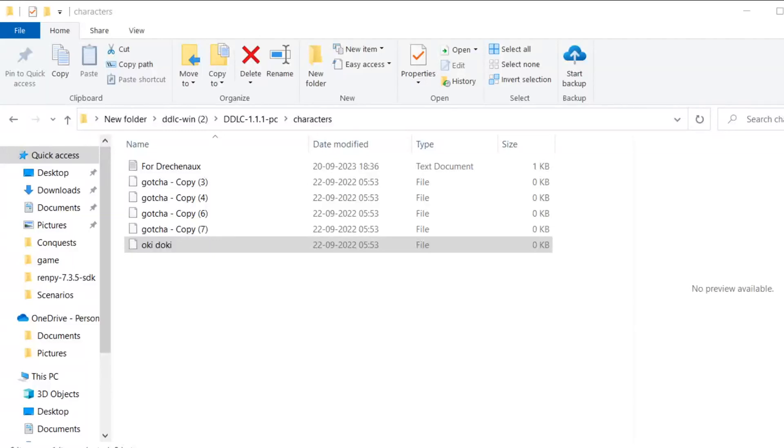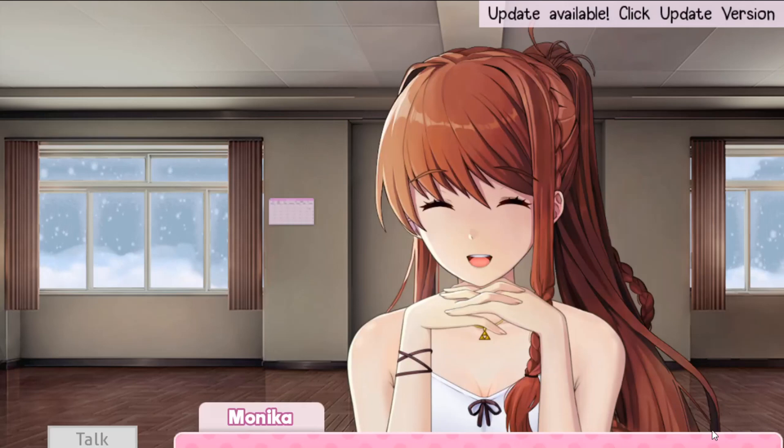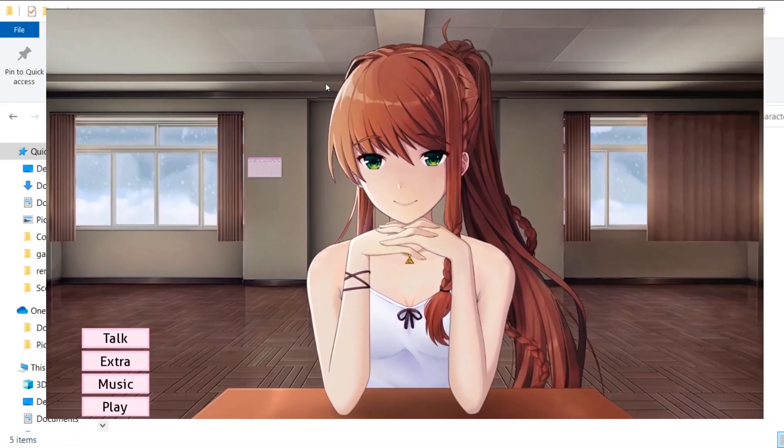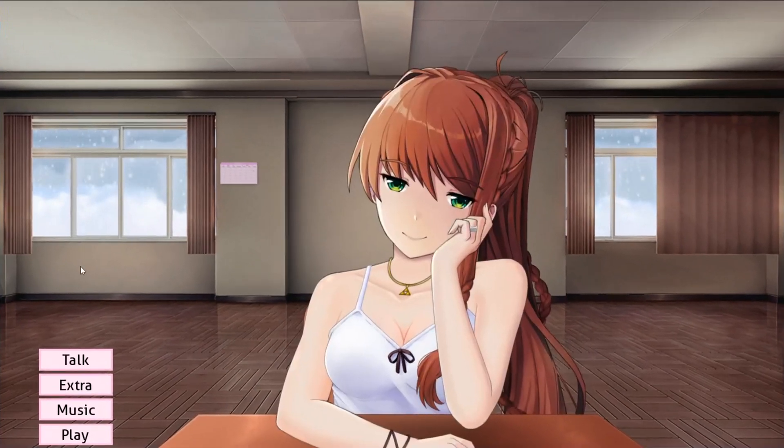To do this, you need to make a text file called 'okidoki' in the characters folder. When you open up the game, it'll turn into a 'gotcha' file, showing that the game understands that you've done it. After that, you need to take Monica outside — tell her you're going outside and then take her outside.